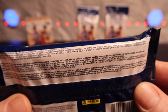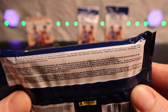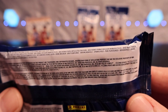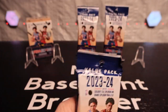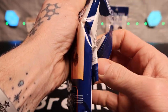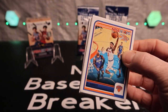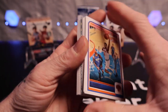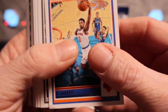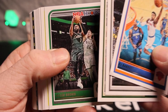Looking for number cards, looking to see if we can pull any autos. Let's get into it - hopefully we can pull them either way, say a prayer for me. There's so many cards in here, huge amount of cards, I want to try to go through as quick as possible. We got RJ Barrett, Lonnie Walker, J Crowder, Jaylen Brown.